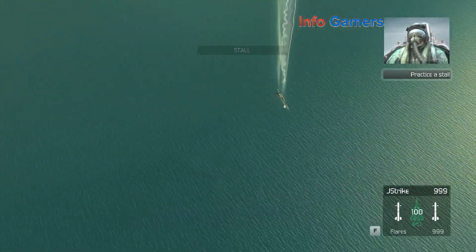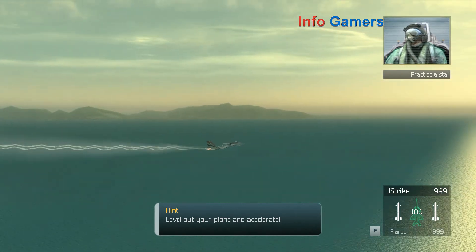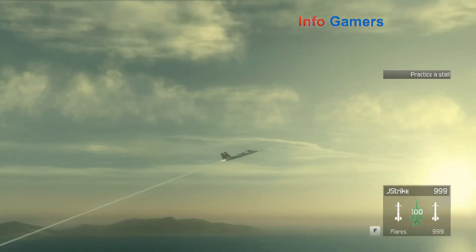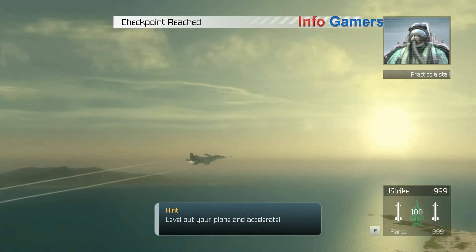Now roll the plane over and pull back on the stick. We're running out of sky, Crenshaw. Pull up now. You got it, son. Okay Crenshaw, you've managed to stall the plane without getting us killed, which is a good thing in my opinion.